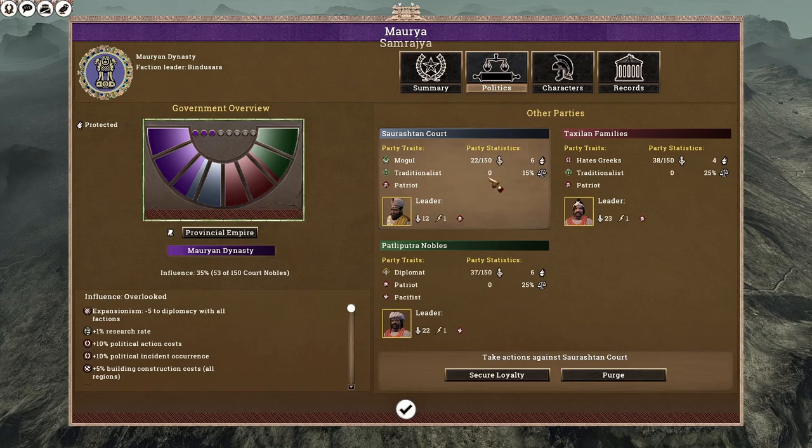Let's move on to the politics. We have three political factions: the Saurashtran Court with fairly good party traits, the Taxilan Families — good family traits, although they hate Greeks, which isn't much of a problem given our Hellenic Mistrust faction trait — and the Pataliputra Nobles, who have Diplomat and Patriot, which gives minus 5 loyalty up to a maximum of minus 20 for every enemy army present on the player's territory. We can pretty much keep this under control as no one will dare to invade our territory.